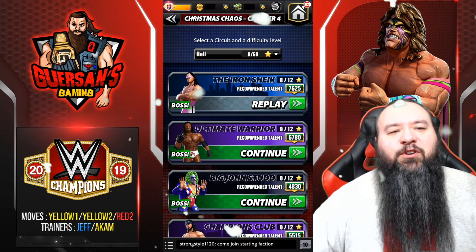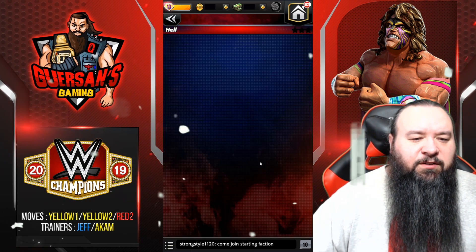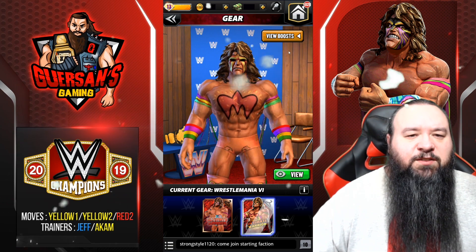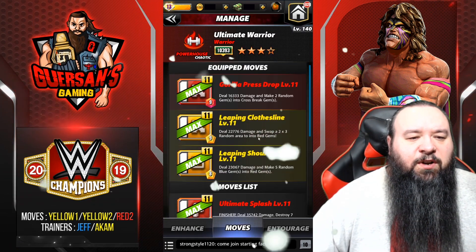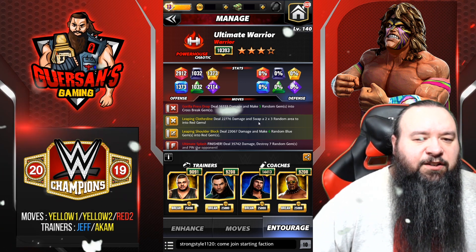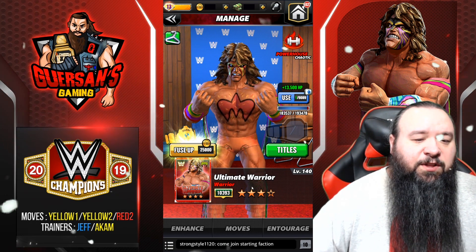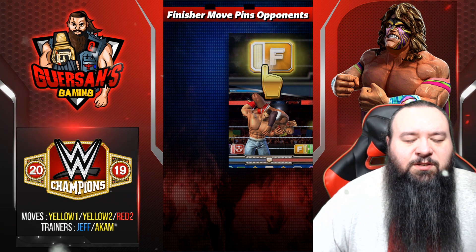Hello champions, we're gonna do the ultimate warrior tour for Christmas Chaos Chapter 4 on L mode. I do have IS gear which I got this month from the freaky pulls. IS gear has a move that generates cross break gems — will generate one more. We're using the red two along with both yellows, and trainers are a cam that creates one more red, and Jeff that creates two more cross break, so we're actually gonna be making six with the gear. I got X-Pac and Rikishi to help replenish those moves if needed. I do have a fuse available that I got along with the gear this month, saving it for the next talent up — missing quite a few levels on my warrior, but we should still be fine.